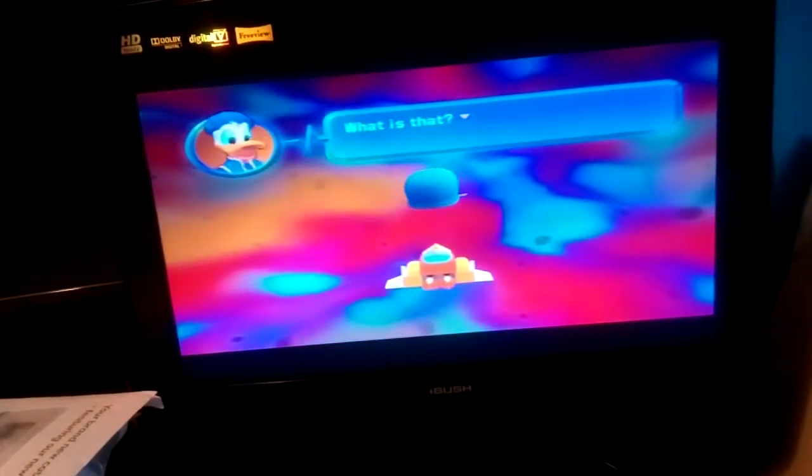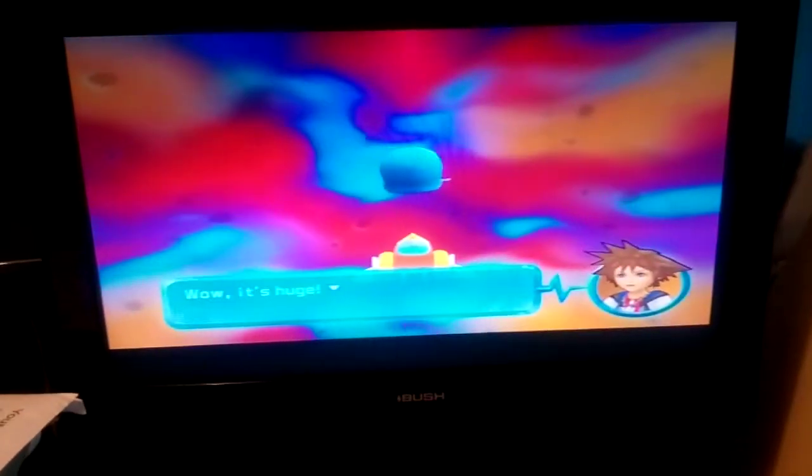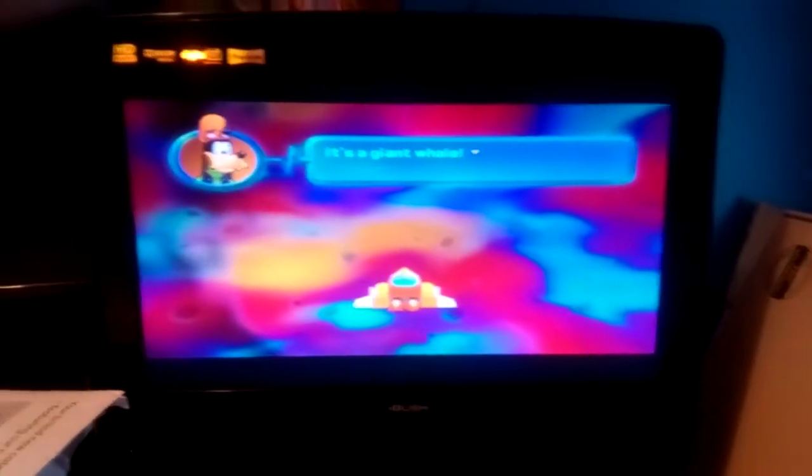There we are — there's the whale. Inside is Pinocchio. And this is your access point to all the other areas. Once you do this, you've just got to repeat what I just showed you for any other area. That's it, that's all there is to it.